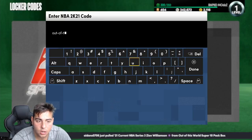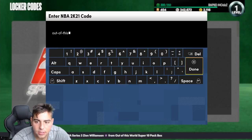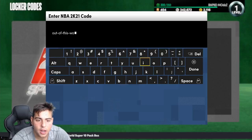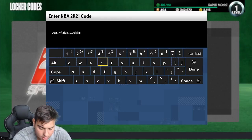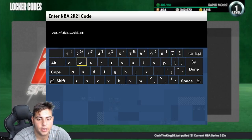This is the new locker code. It is for a free pack and honestly it's about time — they dropped a pretty good locker code. They haven't dropped a good locker code in honestly a very, very long time. So here it is: out-of-this-world-super-pack. That's the code, you can pause the screen.